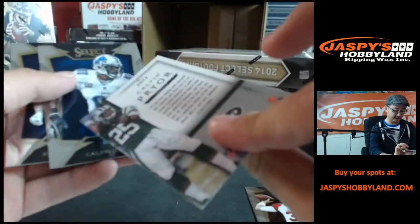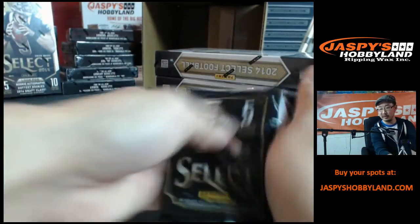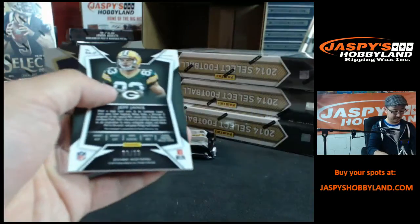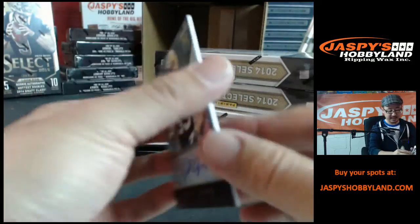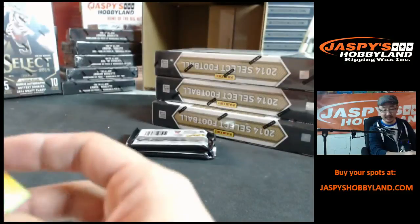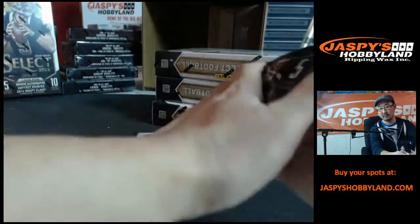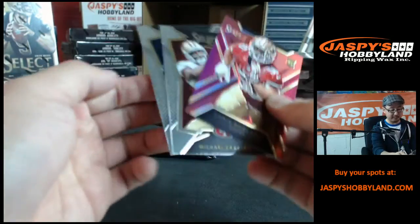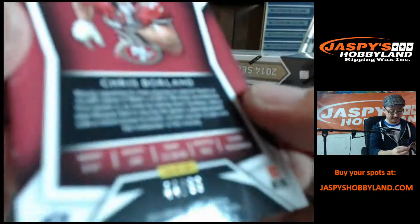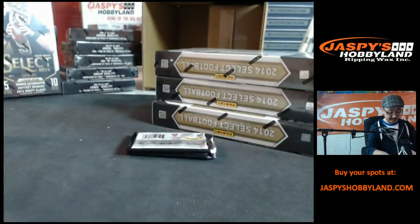Unbelievable — these are Calvin Pryor, not numbered. Points. Jeff Janis to 99 autograph, nice, Jeff Janis auto, 9 out of 99, going to Green Bay Packers, going to J. You wash 97. All right, let's see what we have here — Chris Borland 49ers, to 99, 44 out of 99, San Francisco 49ers going to Brad. A little something for Brad.